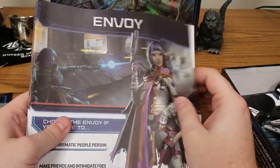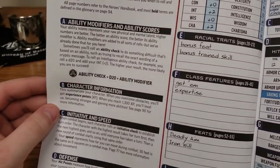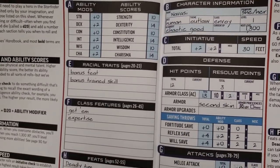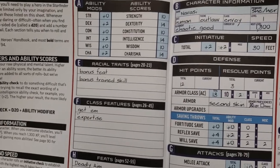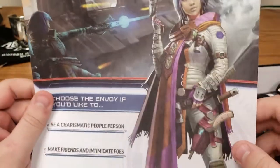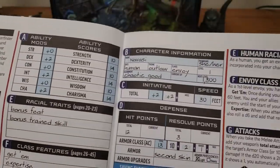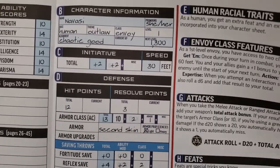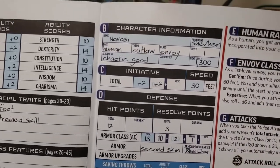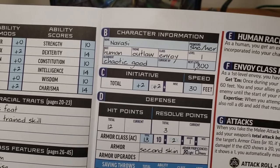The pre-generated character guides are very useful and beautiful. These are pre-generated character sheets that show ability modifiers, defense, and all your info. The first one is for the Envoy — kind of like a bard in some ways, a charismatic person who inspires. This is the sheet for Navasi, a human Envoy. It tells you her pronouns, that she's level one, and her theme as an outlaw. In Starfinder, themes help define your background and give some bonuses.